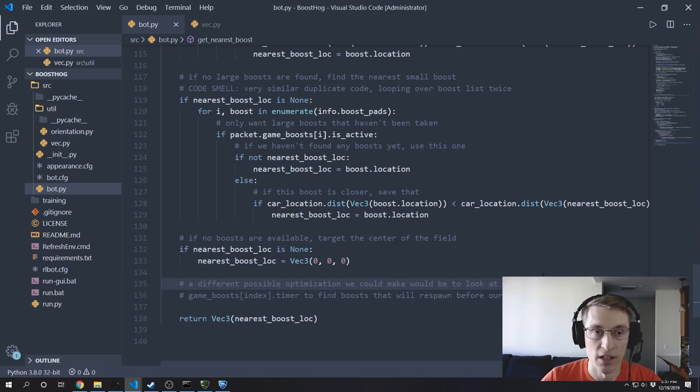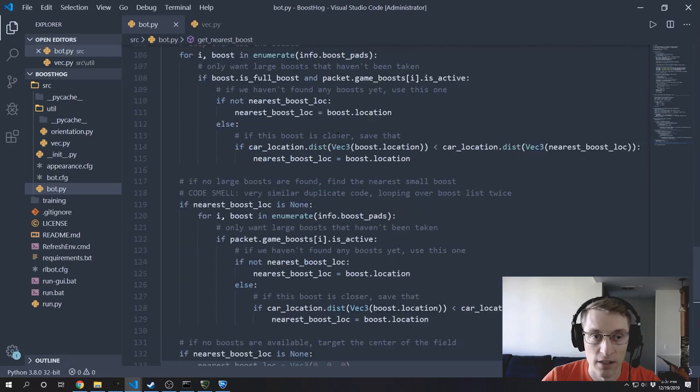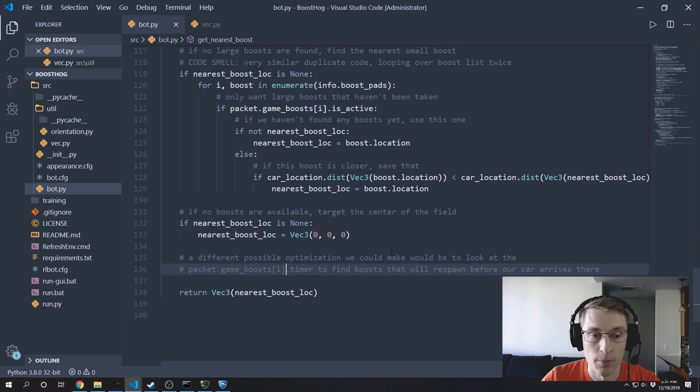Another optimization we could make in our getNearestBoost function is to look at the timer for boosts that have been taken but are about to respawn. That information is available via packet.gameBoosts, which includes a timer value telling us how long before the next boost will spawn. I'll leave this as another exercise — if you want to make this optimization, you can have your bot go to a boost that's about to respawn instead of going to a smaller boost or the center of the map.